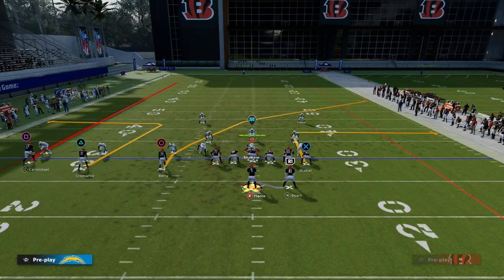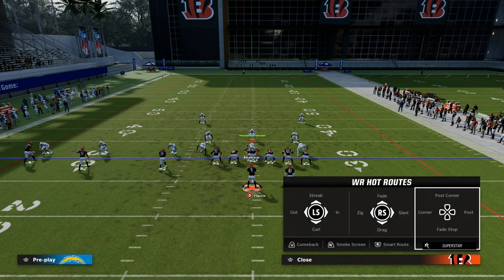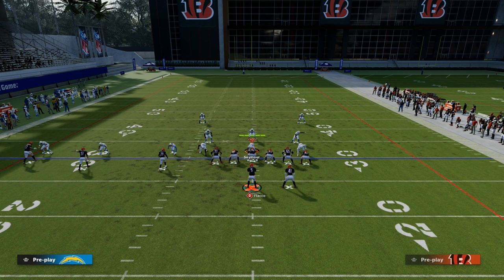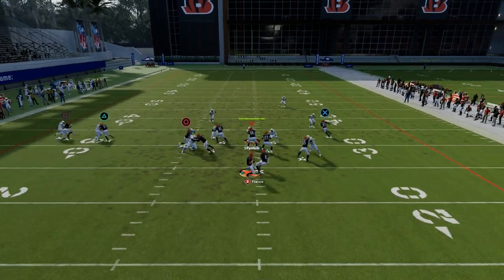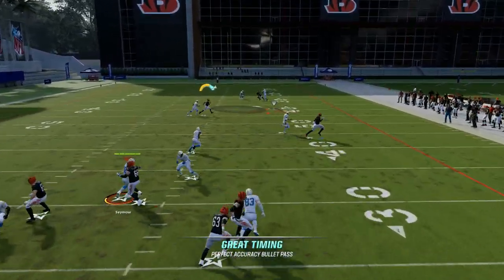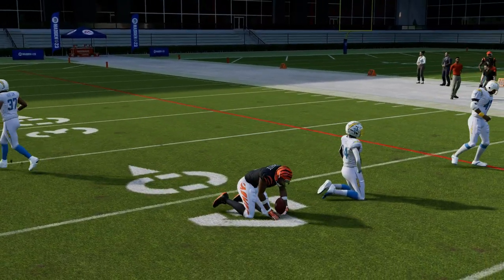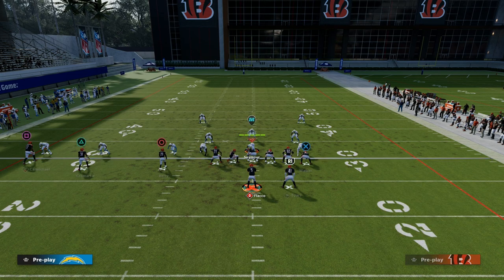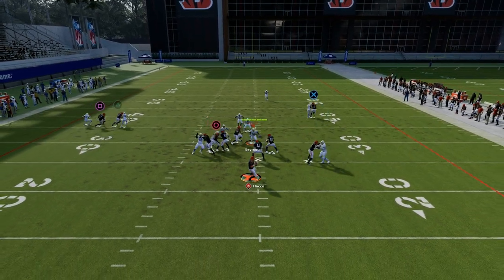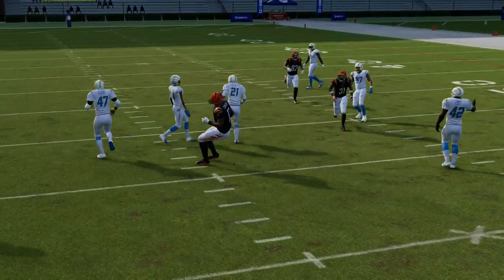There was a play, I believe it was Madden 19, where you could basically do it like this — the spacing wasn't absolutely awful. In Madden 23 that's because of how the players run their routes. I remember this used to be a really good play because you're attacking every area across the field, and then you have that backside checkdown as a drag.